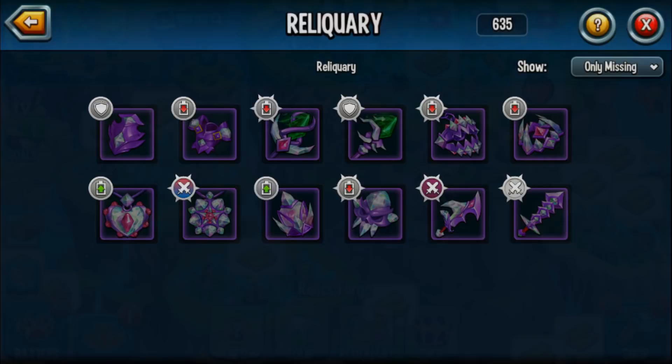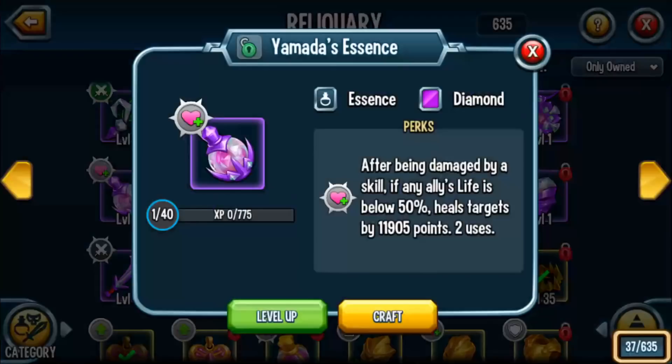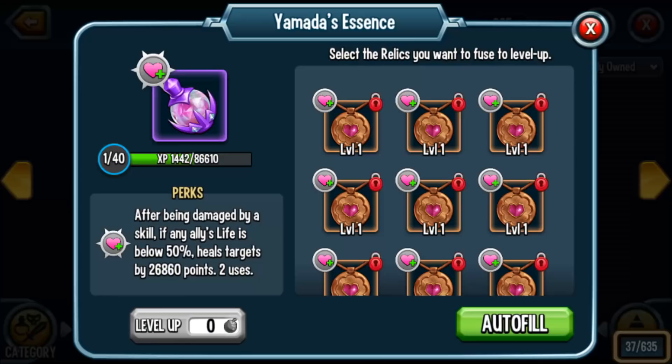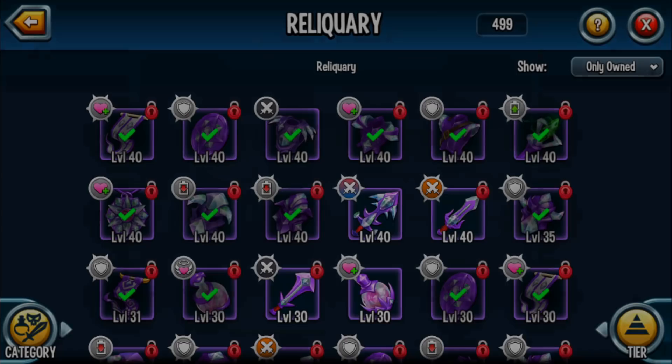What I recommend for extra relics is using them as fusion material. Finding my relic — we're going to level it up. The huge cost: taking it to level 30 costs 9 million. Look at all this bronze needed. That is crazy, and you'll definitely need a lot of food and relics. Level up slowly, and you can skip the animation. It is maxed out — my targets would now heal by 30,000 points. Yamada's Essence at level 30 — I like that.